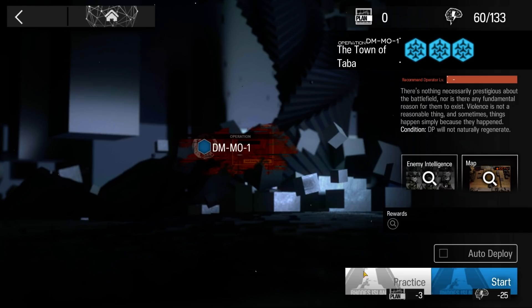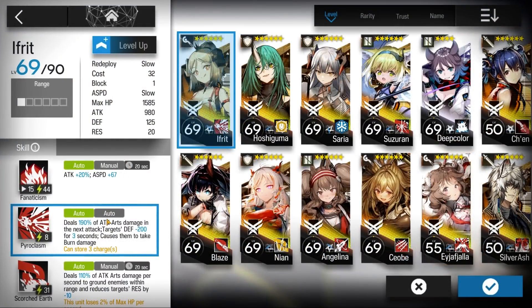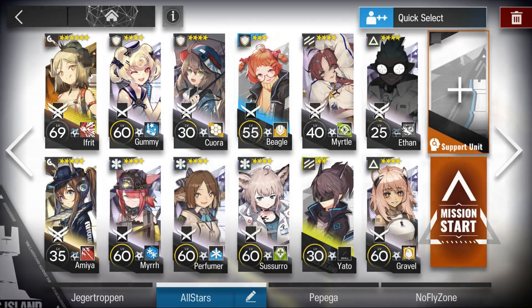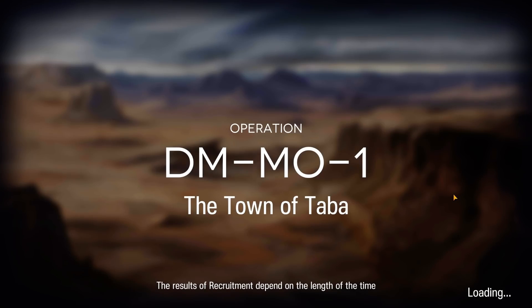The mission for today is DMMO1. Here's the squad composition: Ifrit, skill 2, level 7. And Myrtle for the DP battery — E1 is fine. And here's how it was done.